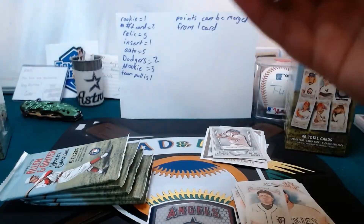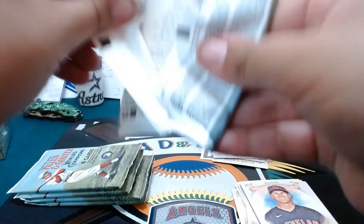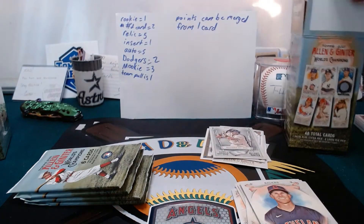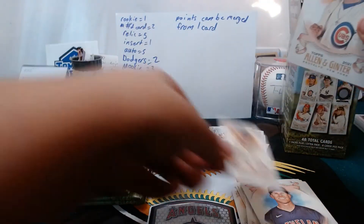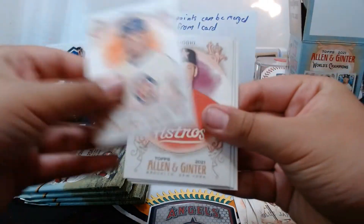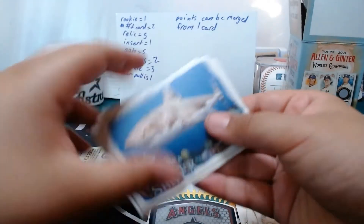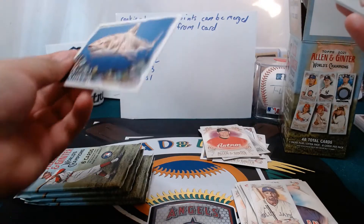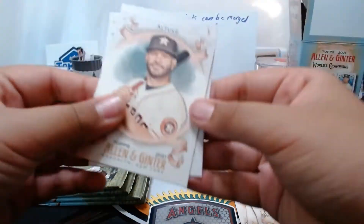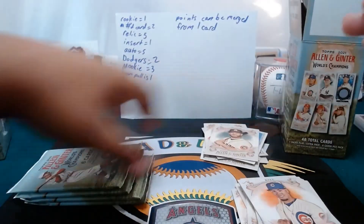Definitely going to be a lot of points in each one of these boxes. What's going to separate you? Whoever has a Dodgers hotbox is going to get a lot of points. If there's an auto, that's going to be a lot of points. Baez. Govato - the shark. Is that an insert? That's one of the insert sets, so yeah, that's an insert. And Alcube. Three-point pack. The PC cards are going to kill me, I think.